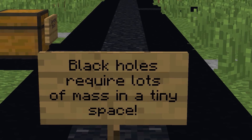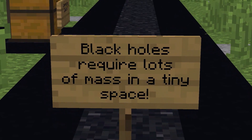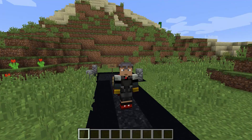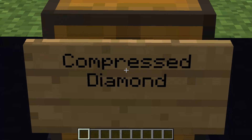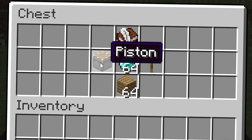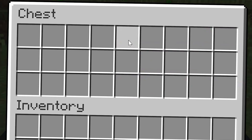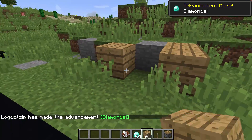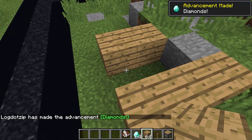So my friends, if you weren't aware, black holes require lots of mass in a tiny space — it's kind of how black holes work. It's a whole bunch of mass and they all compress down into one little thing. So we need to get some compressed diamonds. We're going to start with some simple diamonds and a way to compress them, which is a piston and a lever and some blocks to make sure that things don't get messy.